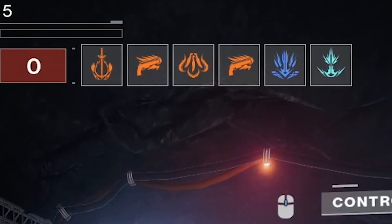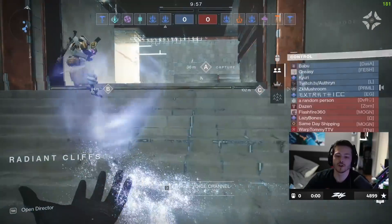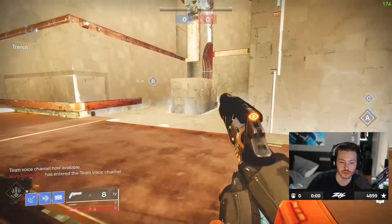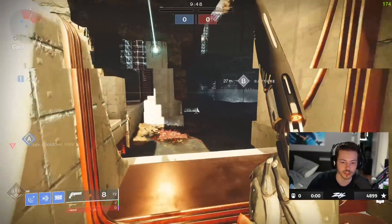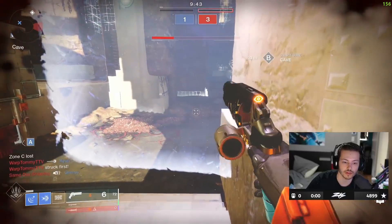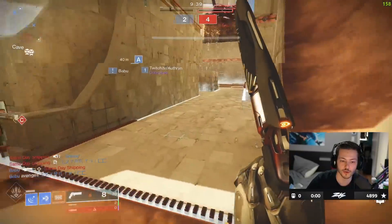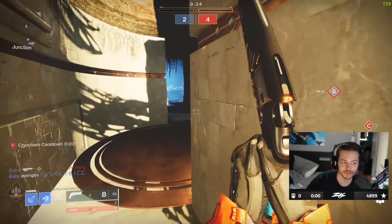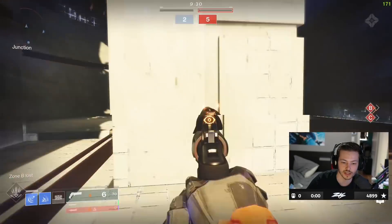Alright, new boots. The other team has three stasis players — that's actually good. I want them to freeze me. The other team has three stasis, I'm asking them to freeze me, I don't even care. If we don't get stasis we can just get some kills and proc the perk.